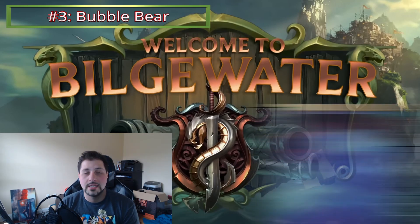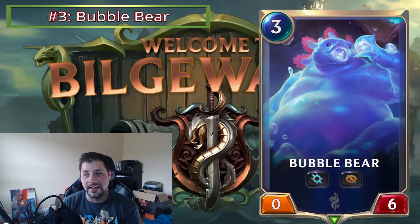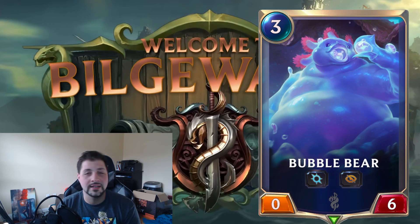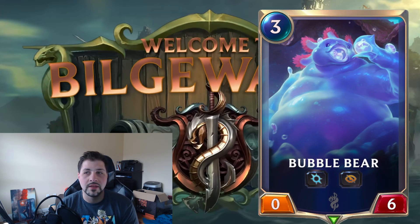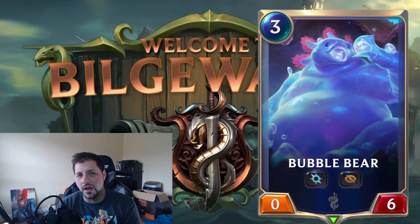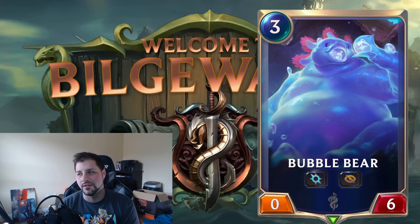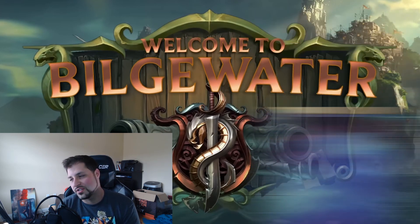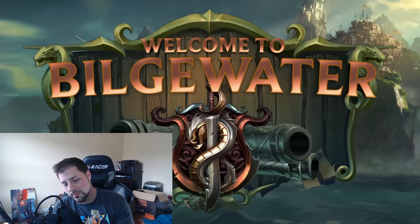Number three is Bubble Bear. No amount of standalone Undying or Unyielding Spirit is going to convince me this card is good. It's Elusive, sure, and you could buff it, but if you're just playing a card strictly to chump block three attacks early game, that's not really good enough. It just seems like too much to build your deck around for such a bad card.